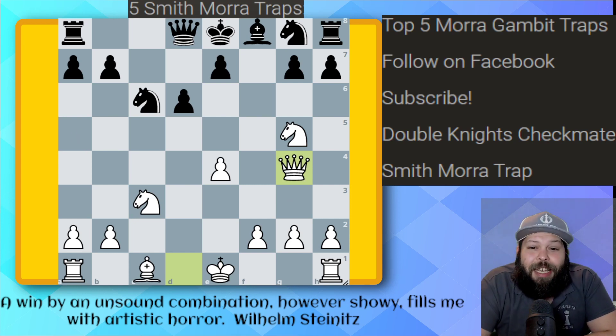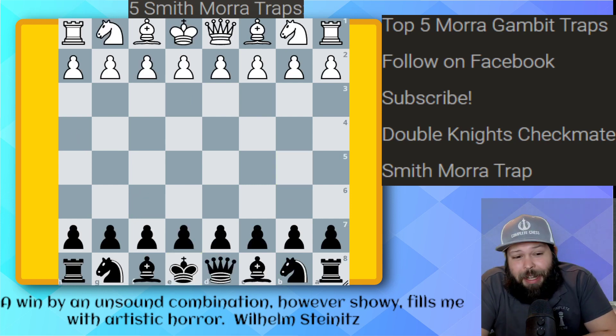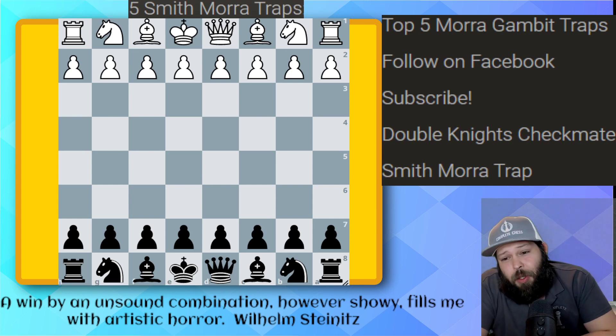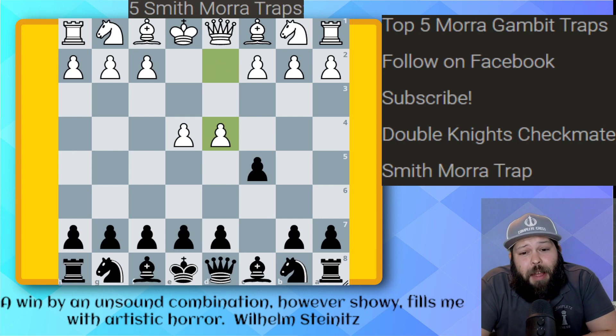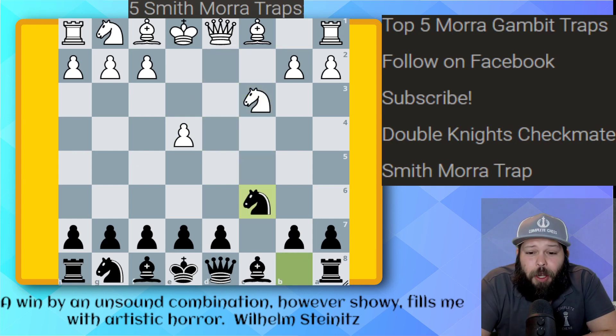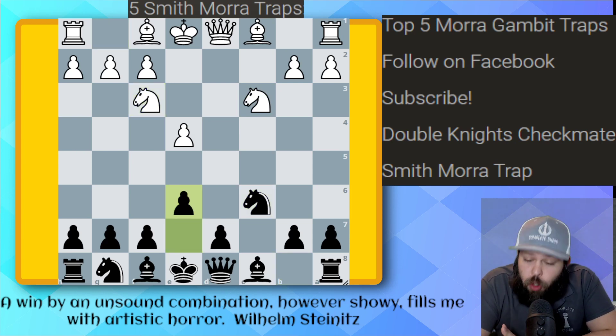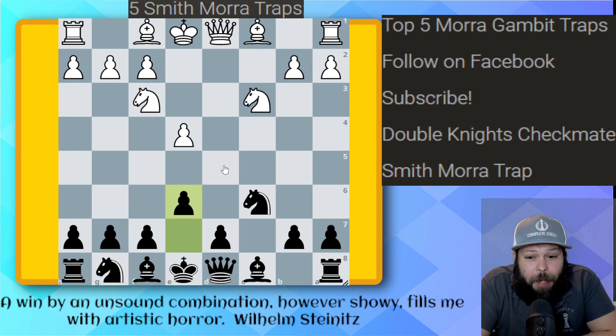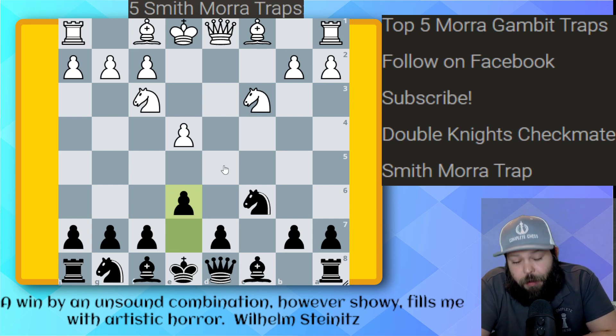Here we have a trap for black this time — a very typical trap, so hopefully you don't fall for it: the Siberian Trap. It starts off with E4, C5, pawn D4, pawn takes C3, pawn takes, Knight takes. Knight C6, Knight F3, and E6. My recommendation: if you do play this from the black side, the E6 variations are the best. I'm not saying there are no traps against it, but in my opinion this is definitely the way to refute this opening. I'll do some videos about the refutation lines I like to use when I play the black side.